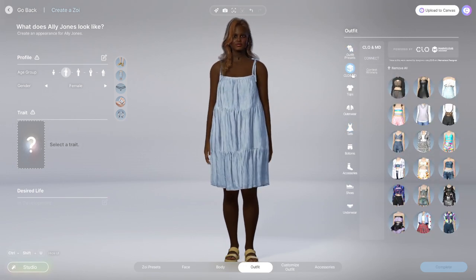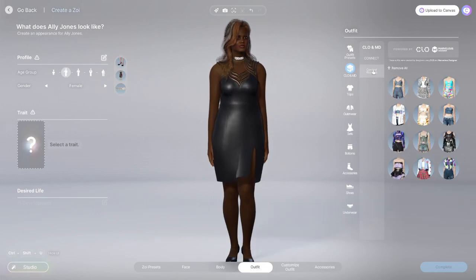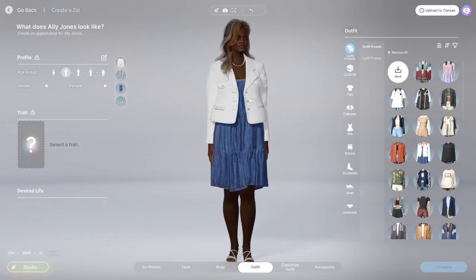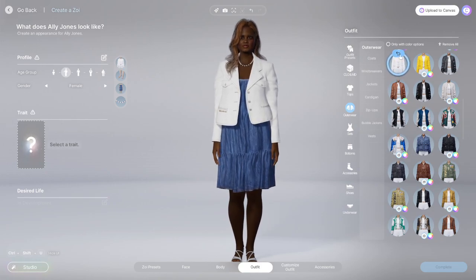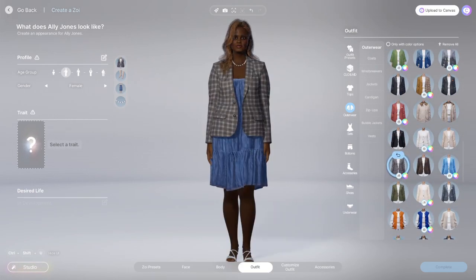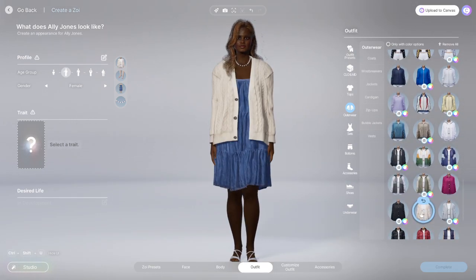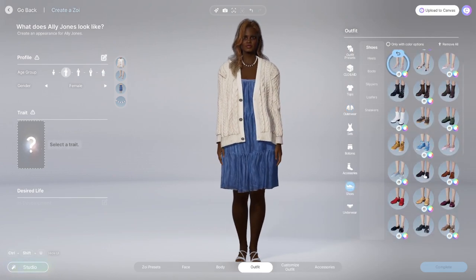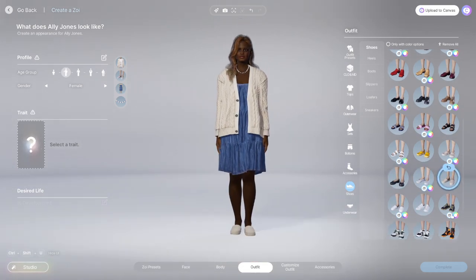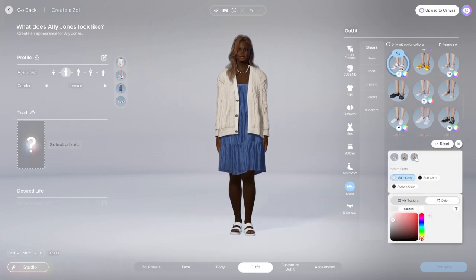I love the fact that there are pre-set outfits, but then there are also other categories and things you can apply, and everything looks so snazzy and fancy. The fact that you could change the swatches on some of it and use the color wheel on some of it was just great. So I do end up using this dress and I put on a cardigan for her.